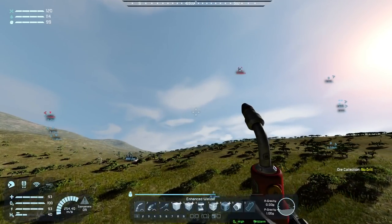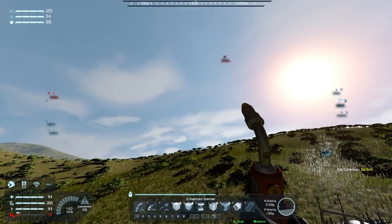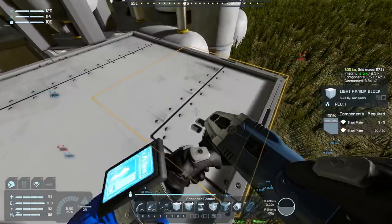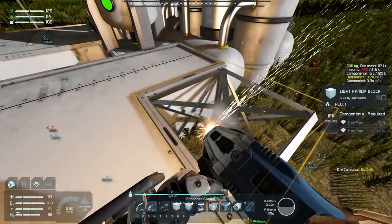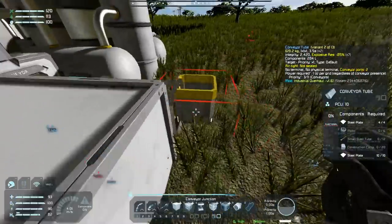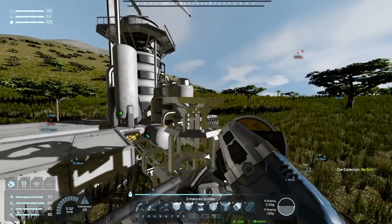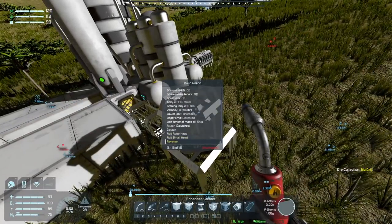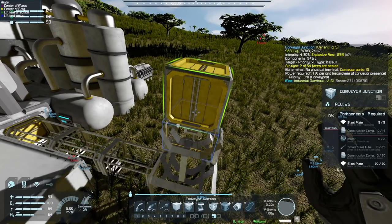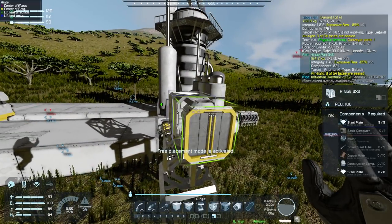That guy is flying right over our base — please don't do that. We'll have to see what happens when it gets close. Right here, we've got these armor blocks that we are going to slice away, and we can lay out some conveyors over to a junction which will then have an advanced rotor with a small head. Off of that small head we'll have a conveyor junction — that's the only real way you can do this — and then off of that we'll have a series of hinges.